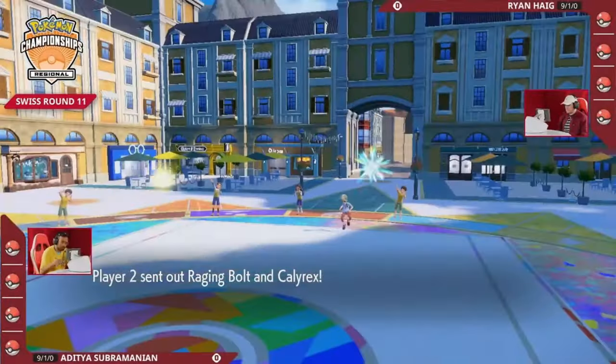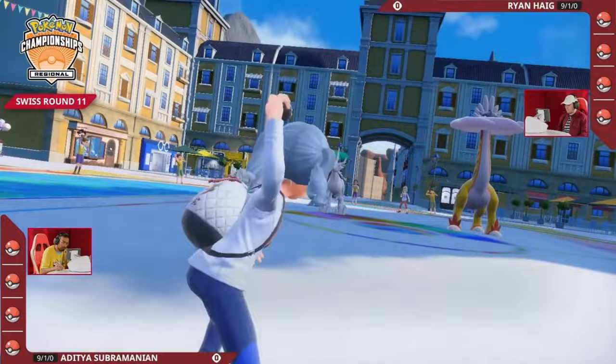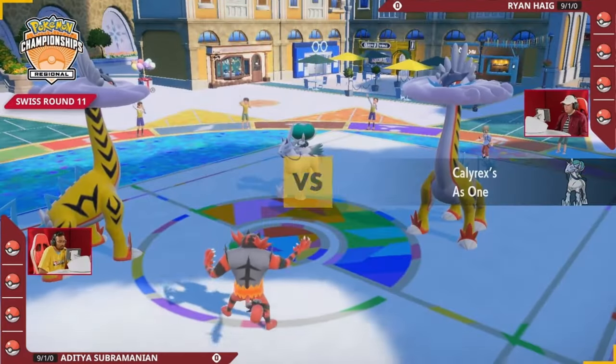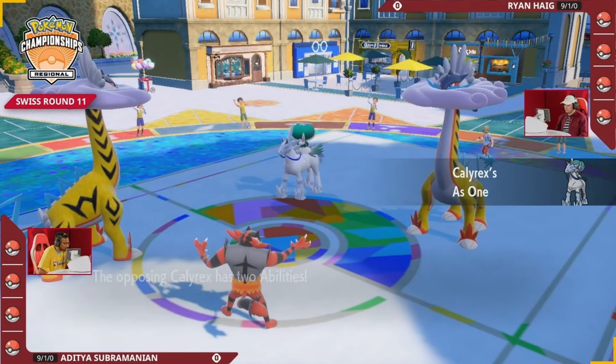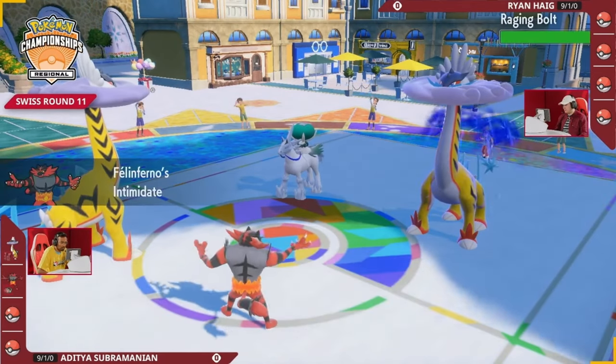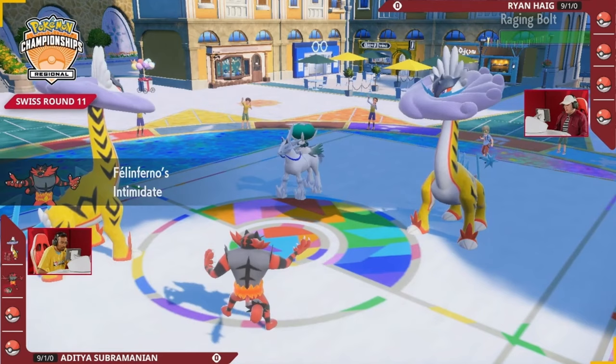Let's get into game one of round 11 — Ryan Haig and the teacher sub, Romanian. They're both nine and one; the winner of this set is going to get their 10th victory of the weekend. Right away we've got the raging bolt and the raging goat — you might say — Cinder off the field from each other.